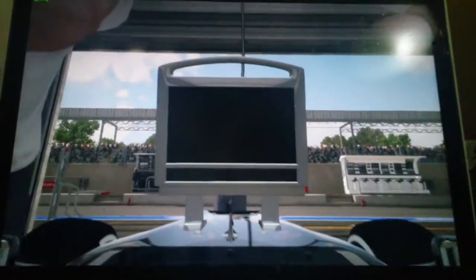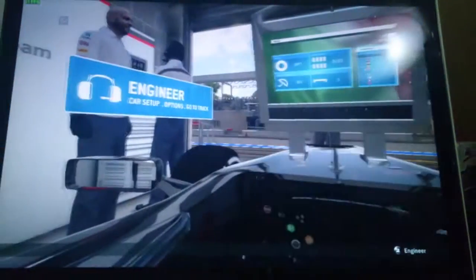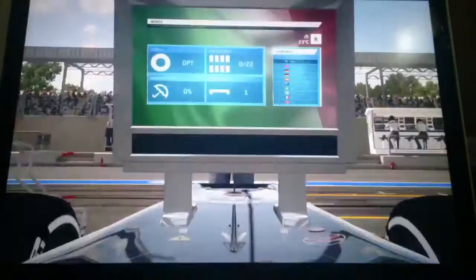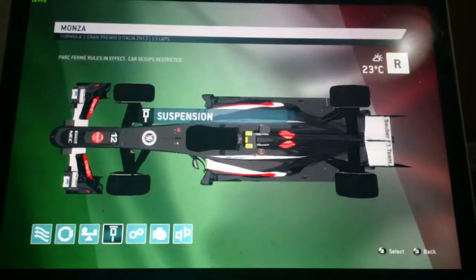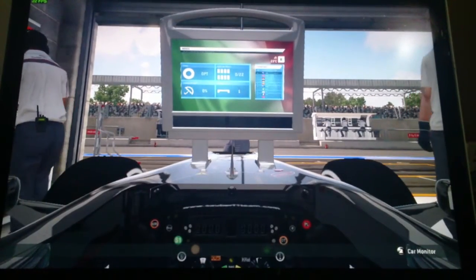We're in our second race for Sauber, starting from pole position once again. Can we win the race once again? Monza has about 4 straights and 3 chicanes — the Ascari chicane, the 2nd chicane, and the 1st chicane. The 4 straights include the pit straight, the straight on the Curva Grande, and the back straight just before Ascari.